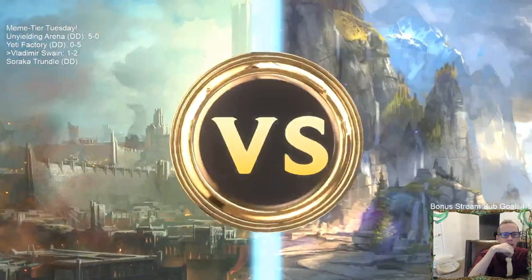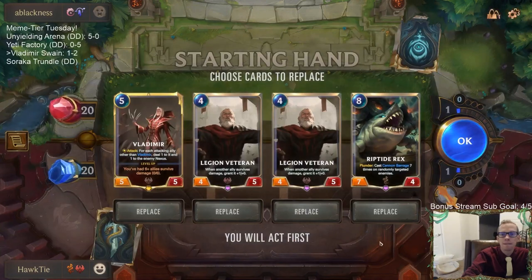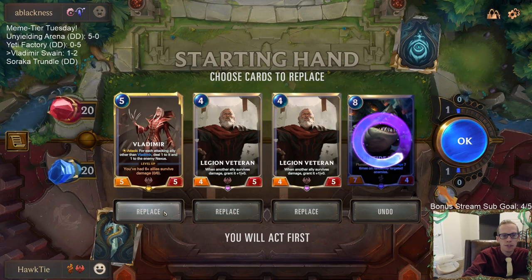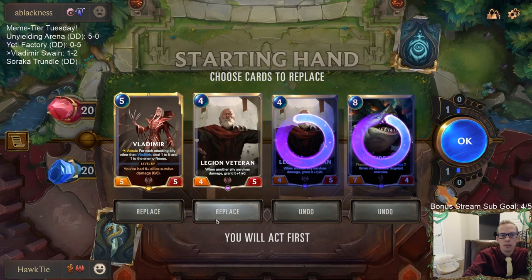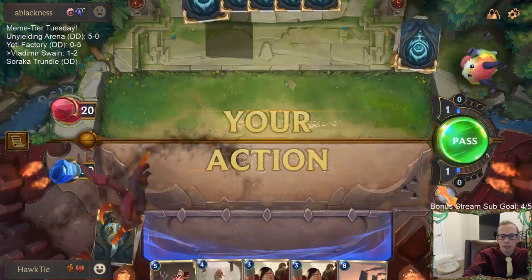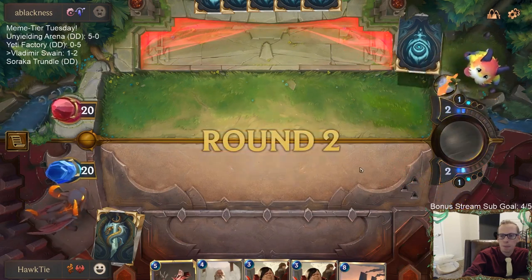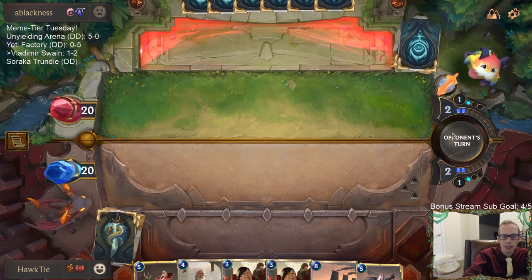I don't think there's any reason for us to play Shakedown — the benefits you get from it aren't much with just the two vulnerable. Are we keeping Legion Veteran, Vladimir, and that four/five? Maybe we just keep Vladimir and mulligan the rest. Looks like we did keep Legion Veteran, Vladimir, and Leviathan — a four, five, and eight.